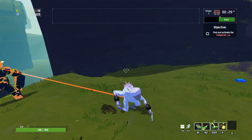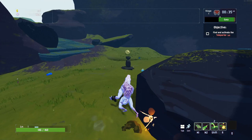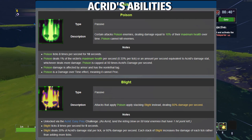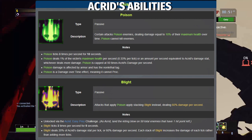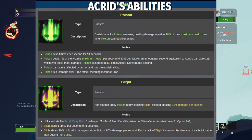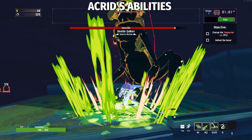Let's start with a brief overview of Acrid's abilities. First up is Acrid's passive loadout, which has two choices available. You have Poison, the default ability, which is exactly how it sounds — a Poison that deals 10% of the enemy's max health over 10 seconds — or Blight, which does 60% of Acrid's damage per second. The main difference is that Poison cannot kill ever; enemies will be brought to one health and you have to use other abilities to finish them off. Blight can kill, but it does far less damage than Poison does.